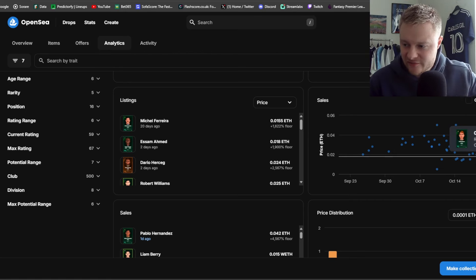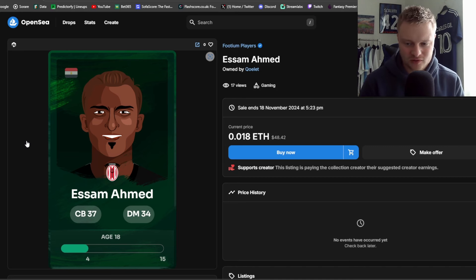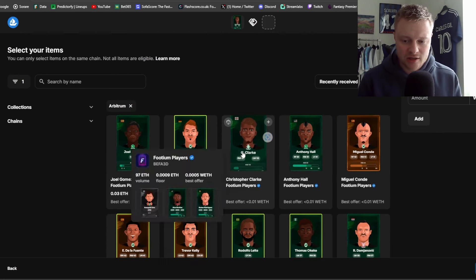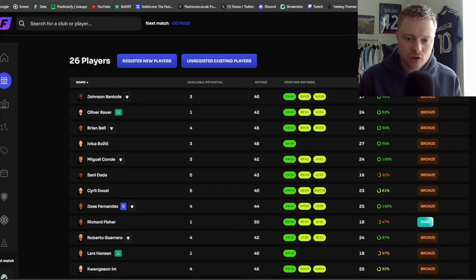That gives you a flavor of how much these players are actually going for. That defender at 0.018 isn't over-expensive — fair value is probably around 0.015-0.016, but he's definitely one to consider buying. To actually buy, it's straightforward: you can 'Buy Now', 'Make an Offer', or 'Make a Deal'. The Make a Deal option — shown by a handshake icon — lets you offer cards from your own collection plus ETH in exchange for their card.